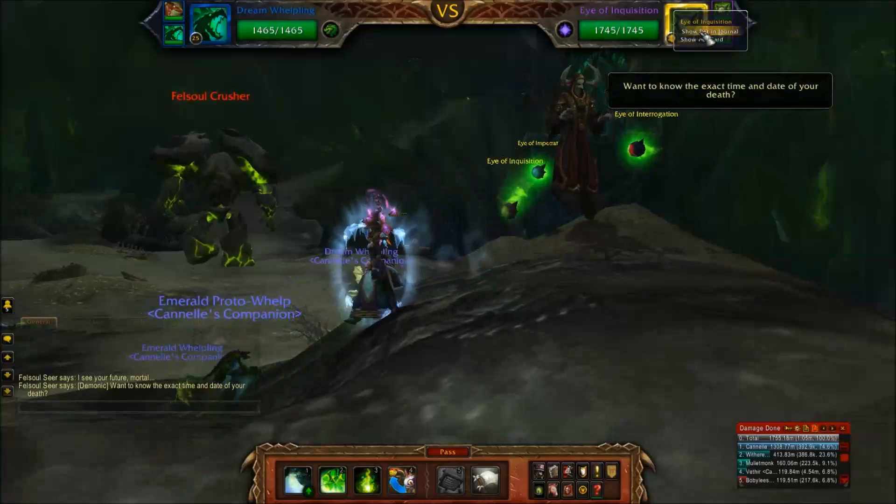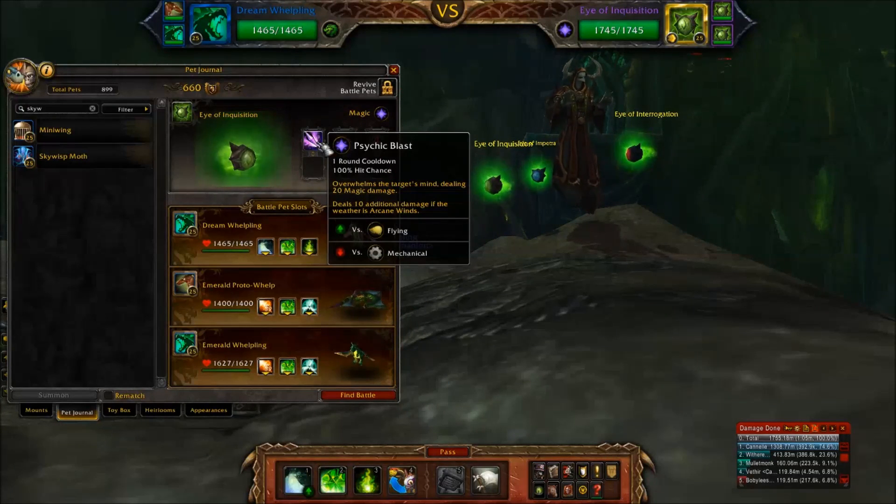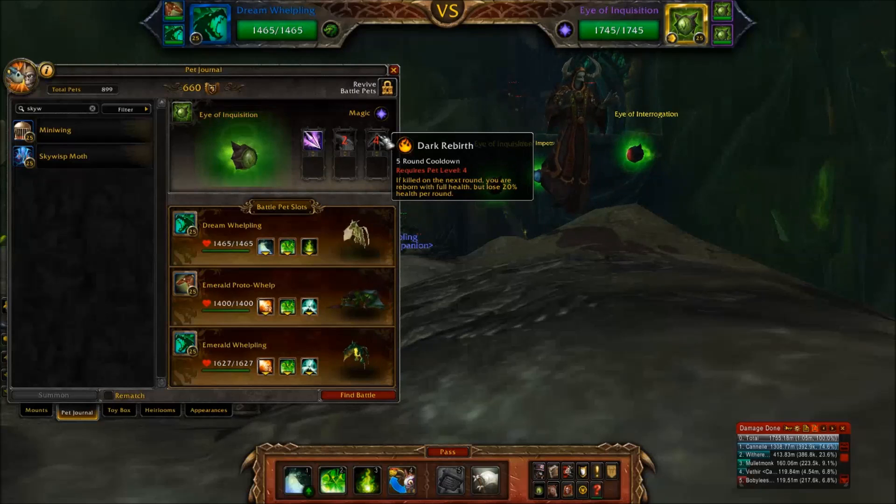First up, his Eye of Inquisition. He's got Psychic Blast, which deals damage and extra damage if the weather is Arcane Winds. None of his pets have Arcane Winds or abilities that cause it, so this only deals the smaller amount of damage. Drain Power decreases the damage you do but increases the damage he does. And Dark Rebirth will cause him to resurrect if he's killed in that turn with full health, but he loses 20% health per round in case it goes off.